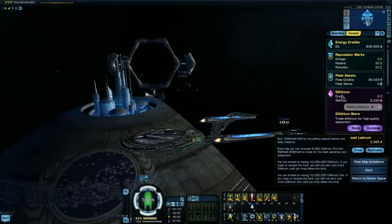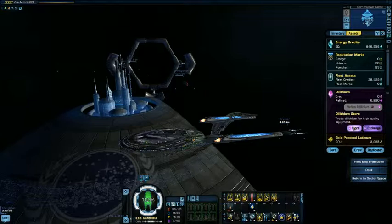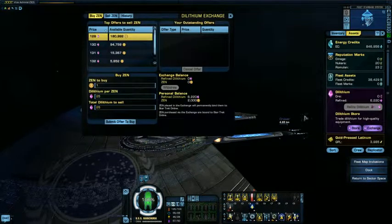From here you will see three buttons. I am pretty sure most of us know what these do, so hit your exchange button. This new window that pops up is where the magic happens. You see the bottom left of the window is the buy/zen amounts. The best way I have found to do this is to keep your dilithium per zen at 25.